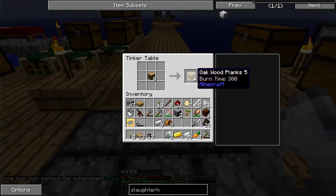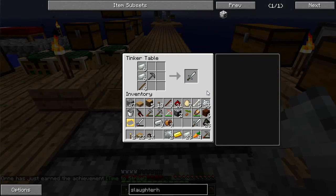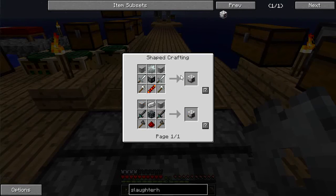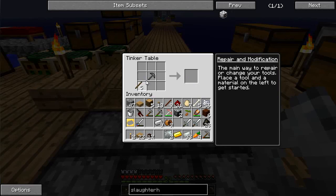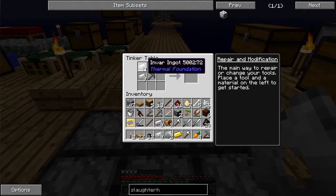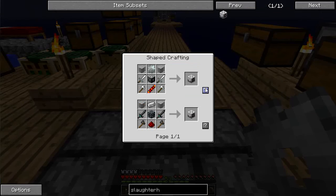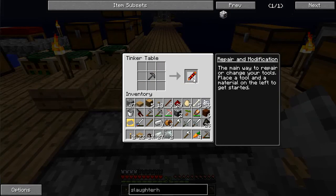I'm going to need some more sticks, another sword, and two axes. There we go, one, two. I seem to be running out of room in my inventory. The last thing I need is the redstone reception coil.